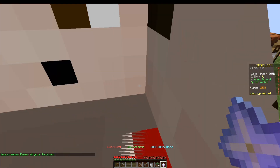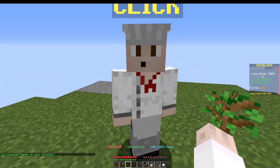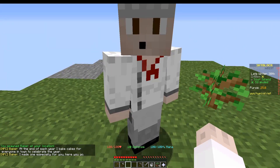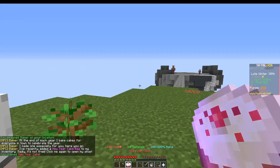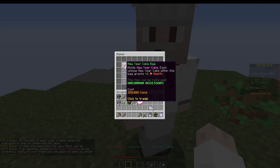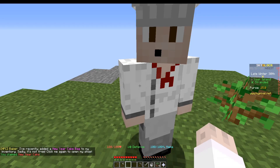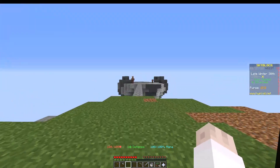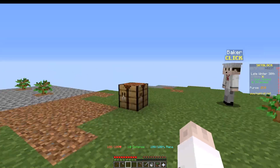You can spawn a baker as soon as you start. The baker is not going to give you much except the cake — New York cake, huzzah. And a New York cake bag, which you can buy for 250,000 coins, which guess what — you don't have. There's no way.